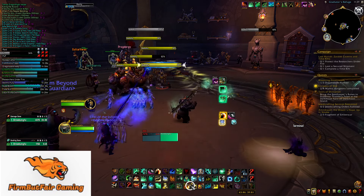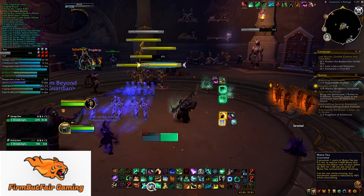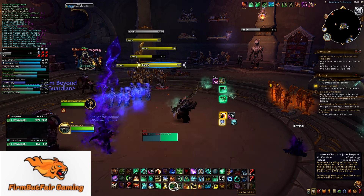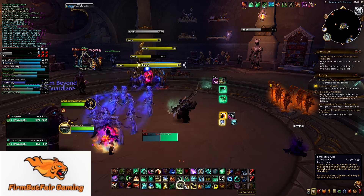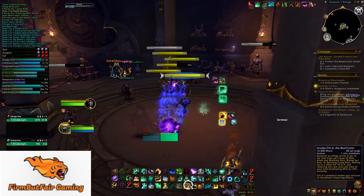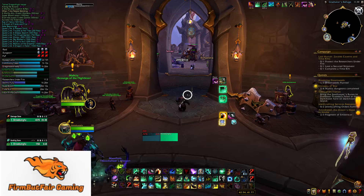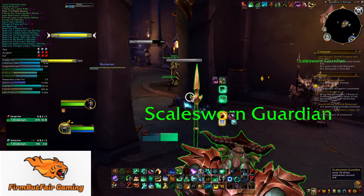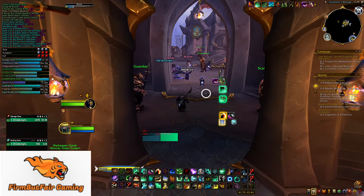The next row is all cooldown-related buttons. It has my three-minute Revival and my Mana Tea — those I use a lot, so they're on one of these two. E and Q are my area effects, but on a healer they are kind of like your short cooldowns. Same with Chi-Ji — it's just on Shift+E. Shift+Q and Shift+S are always my speed burst. So for the Monk it's Tiger's Lust, for the DK it's Death's Advance. It's always Shift+Q and Shift+F — a nice spot, easy to hit and quick.